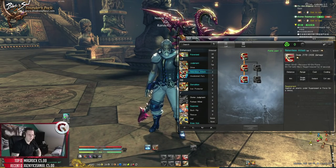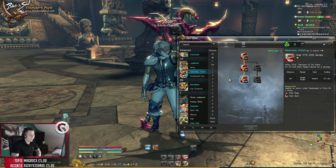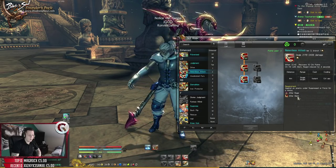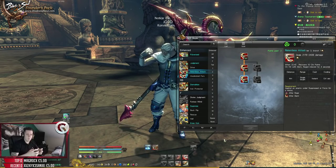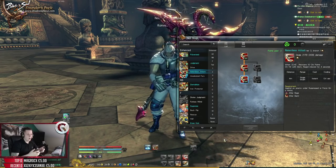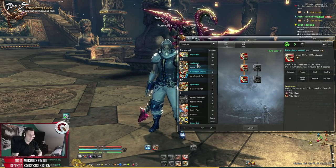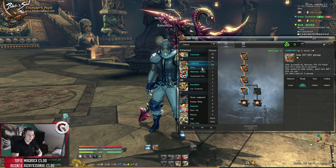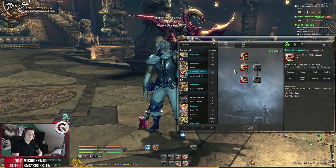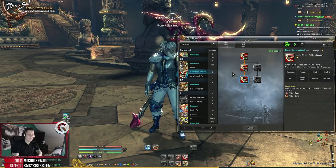There's another LB and you must be thinking why. Because after you slam someone - grabbing them and slamming them to the ground with your Z - this LB called Relentless Attack becomes active. Normal LB does 597 to 660 damage. Relentless Attack does 2,176 to 2,406. That's a lot of damage for an LB.